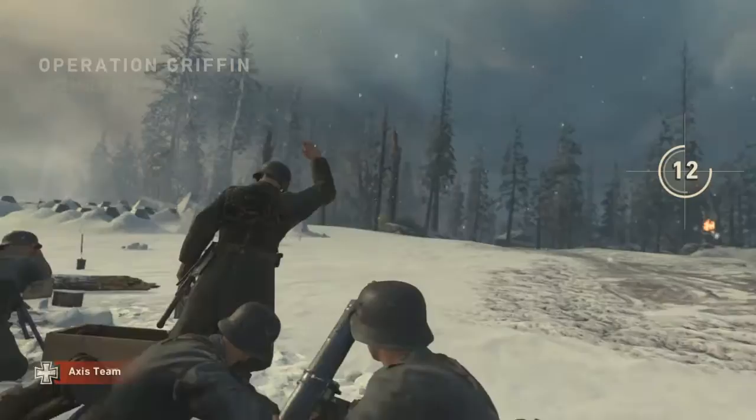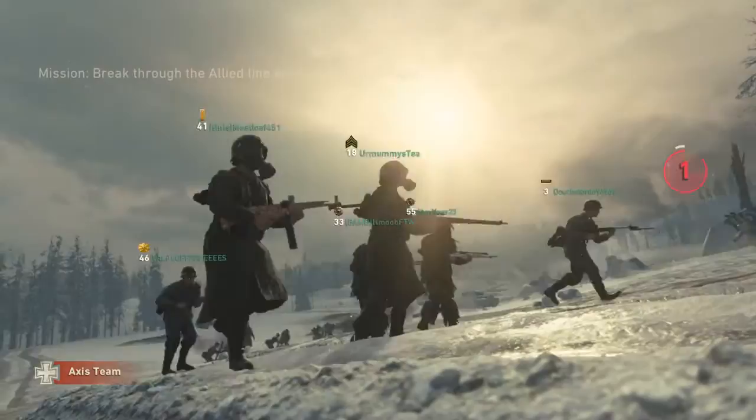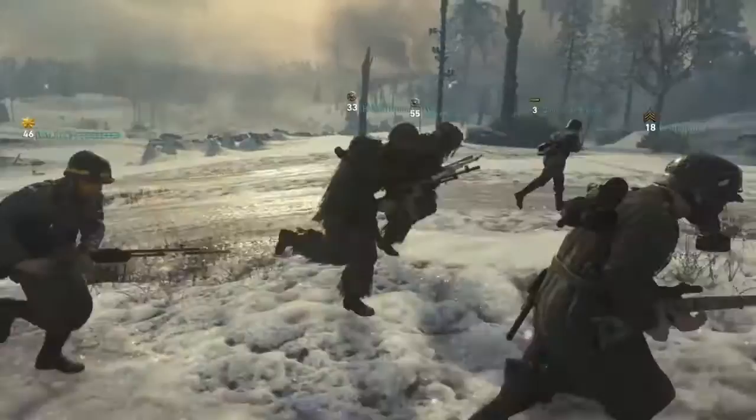We're engaging in a surprise attack — break through the front line deep into enemy territory, but we must move quickly. We still think the Americans have the advantage on this map. Bridges can trap our forces. Escort our tanks and break through the front line towards the bridge.